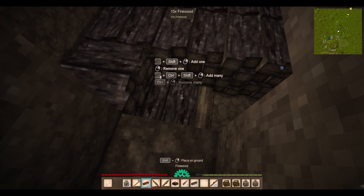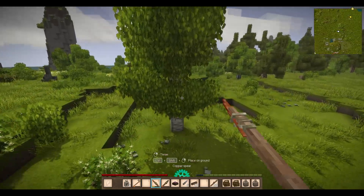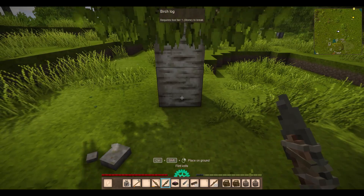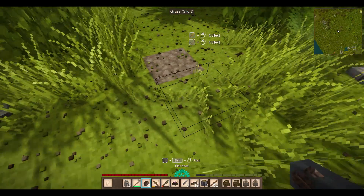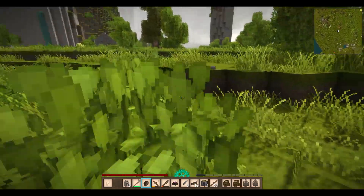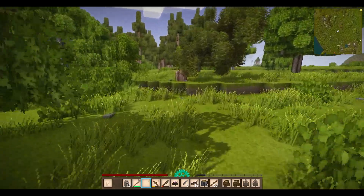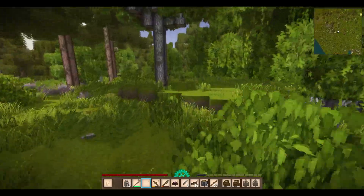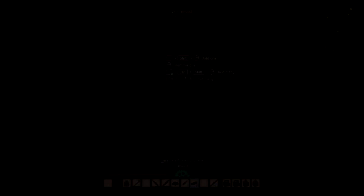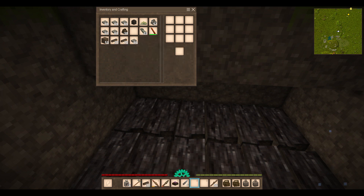I should also probably be checking these trees for resin, because there's a lot of resin in this area. While it does regenerate, I don't want to cut down all of my resin trees, especially if I start actually needing that for something. I just tried to chop some low fertility soil into firewood — it's just a thing that I did. Check it out — I finished the first layer of my wood pile.